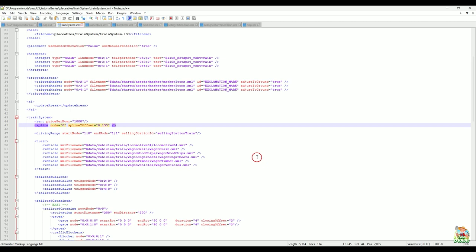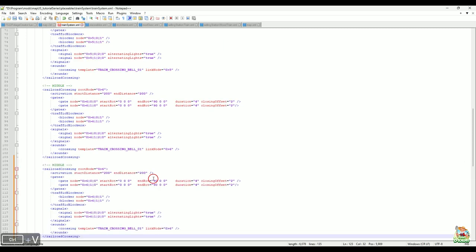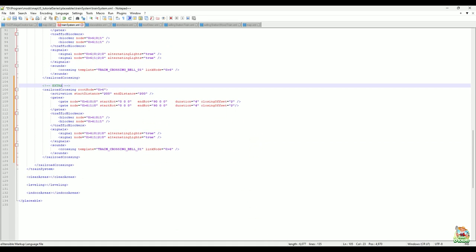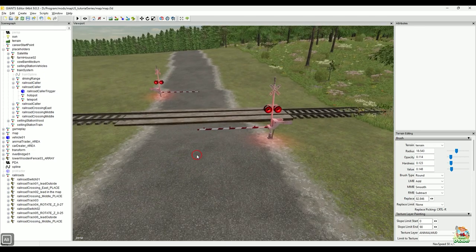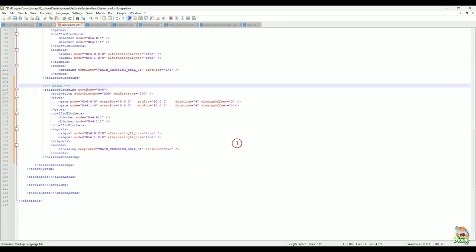Everything else looks pretty good. The one additional thing I wanted to show you: I made one more crossing, and now I'm going to copy that crossing and paste it into the train system XML. Give it a name so you know what it is — I like to identify things. Here's the deal: when you create a new one by copying it and placing it, it won't just work on its own. In game it'll look like this — lights on, gate down, not doing anything. What you need to do is go into your traffic system XML, grab one of the existing railroad crossings, and duplicate it.